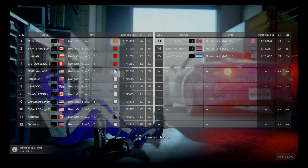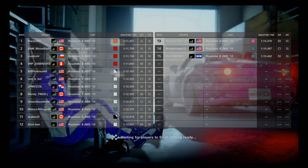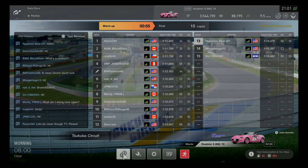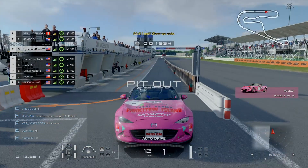The race has already joined in session, and one pink Monster Roadster is now starting out in 13th place. Everybody is bringing the Monster Roadster S&D models, ready to take on 15 laps around the Scuba Circuit. Now let's get ready for the warm-up — here we go, let's get ready to roll.